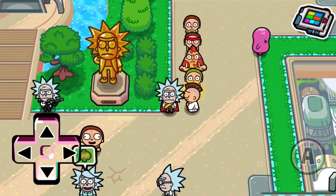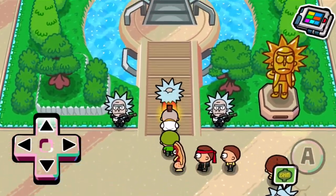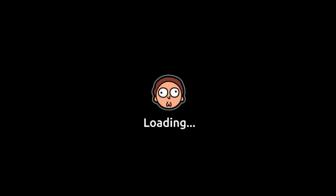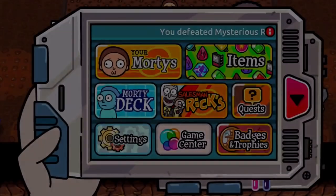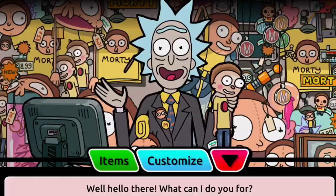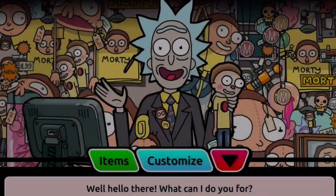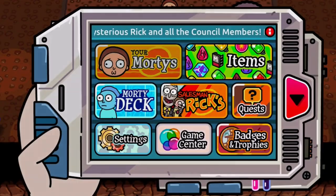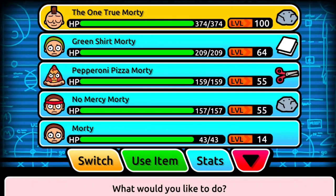Hello everybody, it's Cobs here and today I am back with a Pocket Mortys video. In today's video we will be getting the One True Morty up to 1000 attack. His attack right now is at 374. We need to gather a little bit more schmeckles — we have 64,000 schmeckles right now — and we're gonna go buy as many attack mega seeds as we can and start adding those to the One True Morty. I'll do a quick time-lapse, cut down to about 10 to 15 seconds.